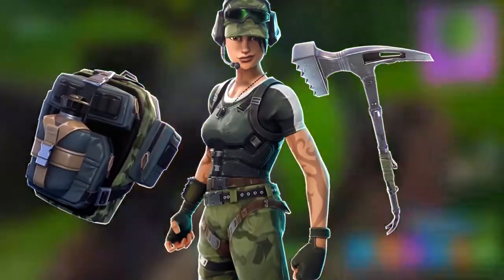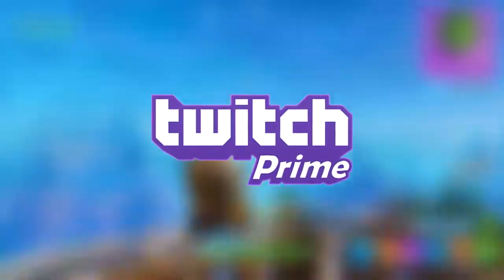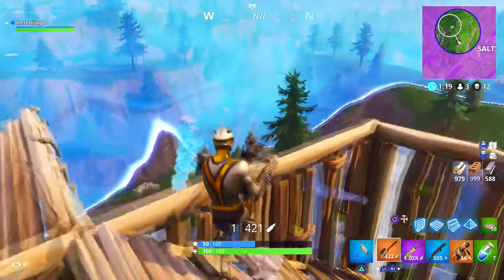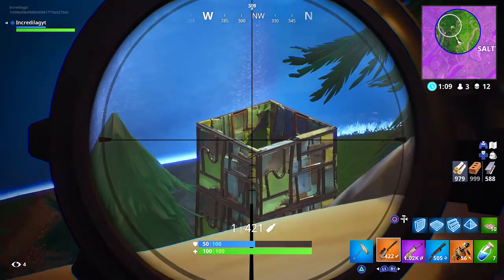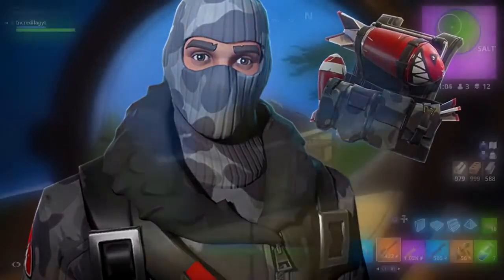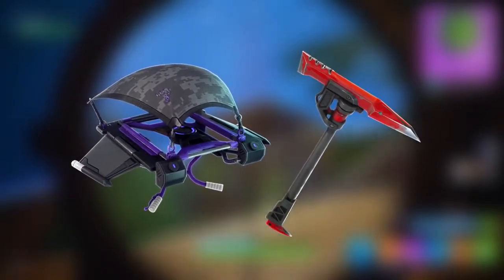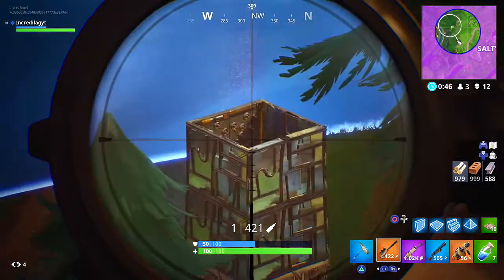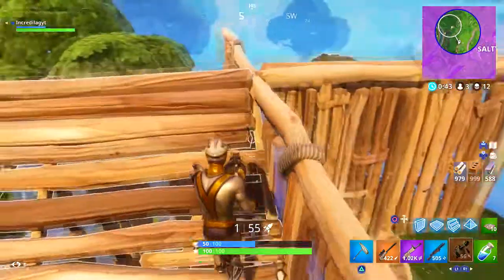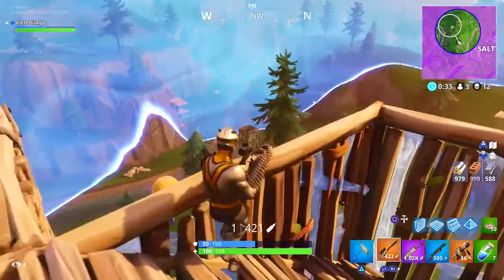Next we got the Trailblazer, the True North, and the Tenderizer — a skin, back bling, and harvesting tool combo. Twitch Prime is the main way to get these skins. I know a lot of you may not have Twitch Prime, but it's really easy — there are tons of videos, I even made videos on how to get Twitch Prime for free. Also coming with the Twitch Prime pack is the Havoc and the Backup Plan, arguably one of the coolest skins in the entire game, plus the Sub Commander, the Catalyst, the Instigator, and the Slipstream harvesting tool and glider. All you got to do is sign up for Amazon Prime — they offer free trials — then link your Twitch Prime account to your Epic Games account and you're good.